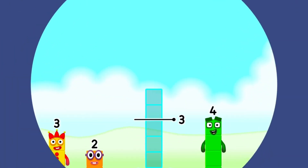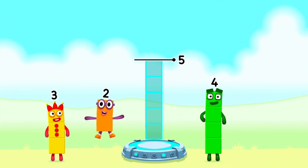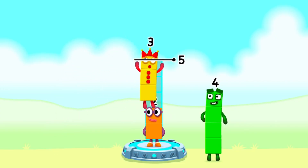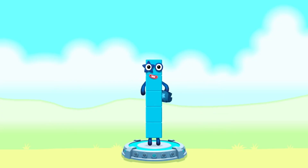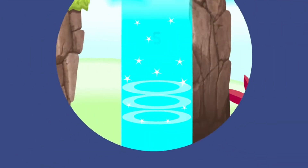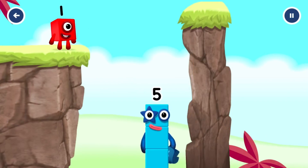Add number blocks to make five. Two. Three. That's right. Two plus three equals five. Five. Yes, you got it.